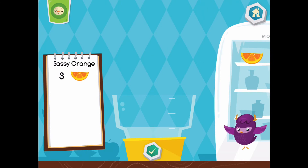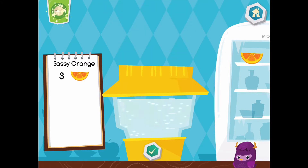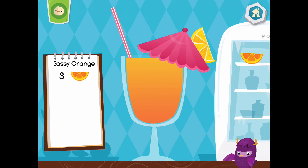Hi, my name is Yaya. I am always here to help. Drag ingredients from the fridge into the blender, and don't forget to follow the recipe. Let's make a sassy orange — put three pieces of orange into the blender. That looks delicious. Choose a cup. Press the cup to drink, or tap the recipe book to make another drink.